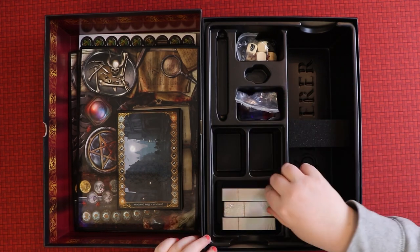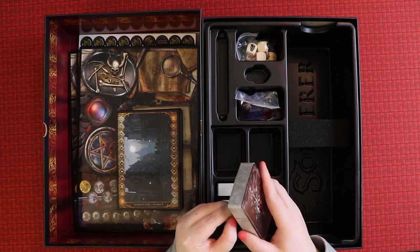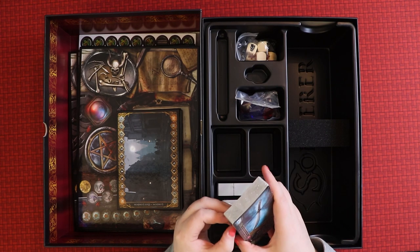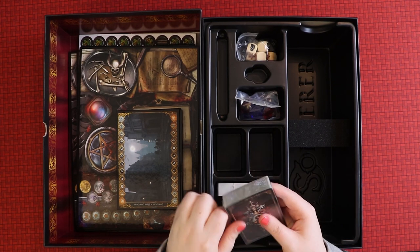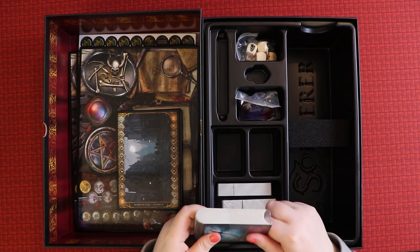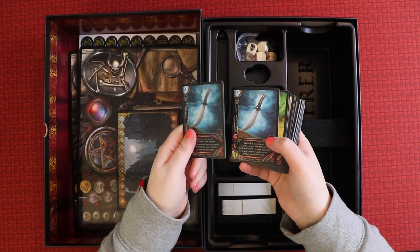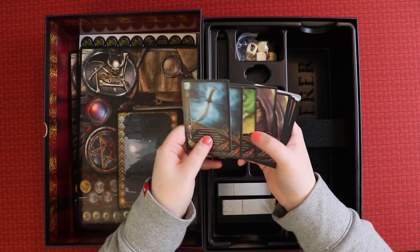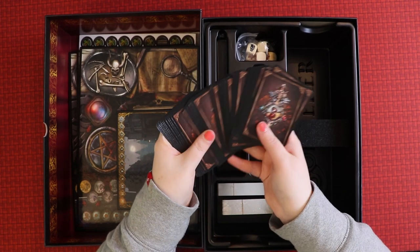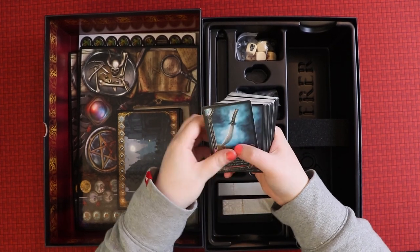Of course the main thing we haven't got to yet is the cards, which is what the game is all about. It's pretty much impossible to show you all of them, so I'll flick through them and you can watch my review later to see more. These are linen finished cards — they're lovely. There's some very cool artwork, and the backs just have the Sorcerer symbol. Mine are a little curved after travel but that should be fine.